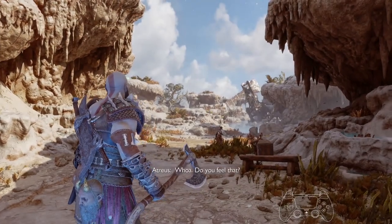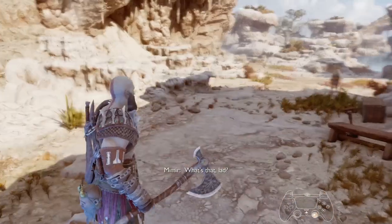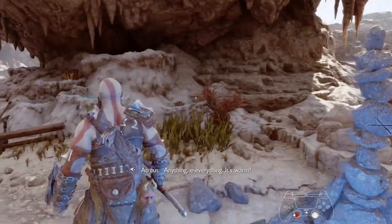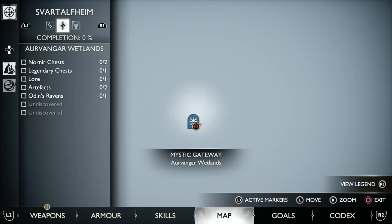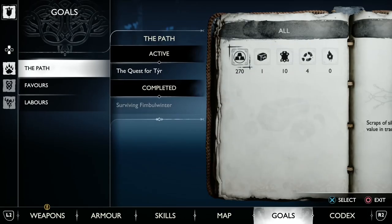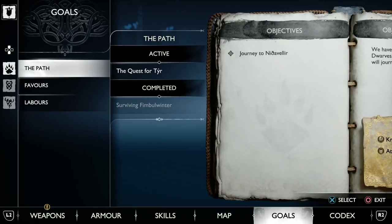Welcome back guys to part 2 of my Platinum walkthrough. Yes, a lot more to do in this one. Not many cutscenes, mainly gameplay related. So we are on this quest, the path, and we're on the quest for Tyr.